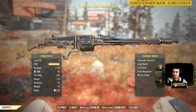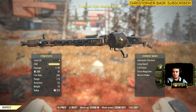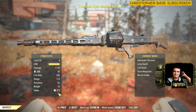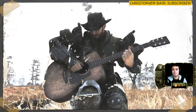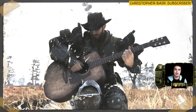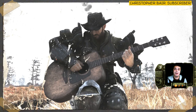Now, the starting price for this baby right here is 373 caps. Do I hear 374? The rules are very simple: the highest bid wins. The deadline for this weapon is the 12th of December at midnight. Once it hits 12, I will choose the highest bid.